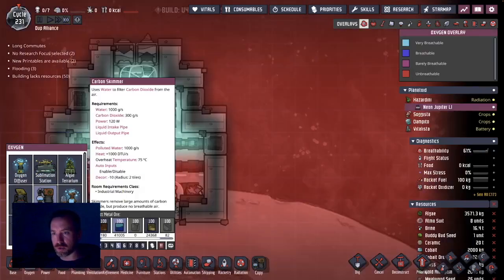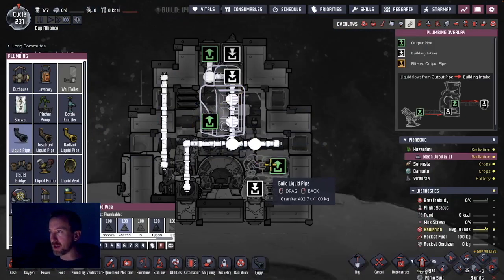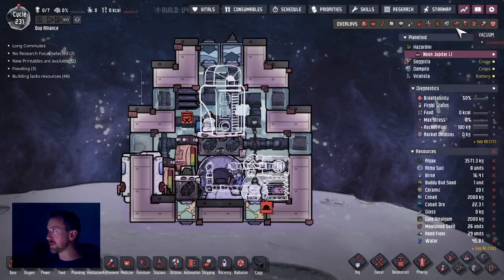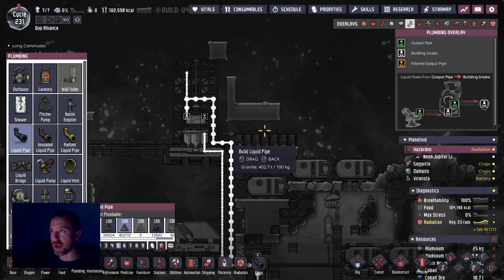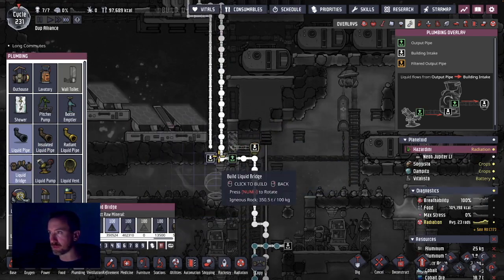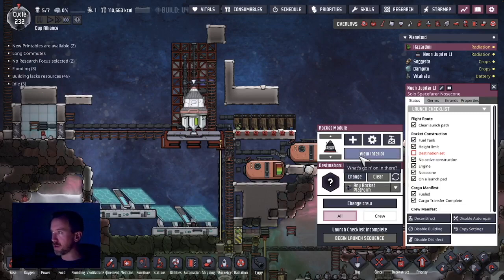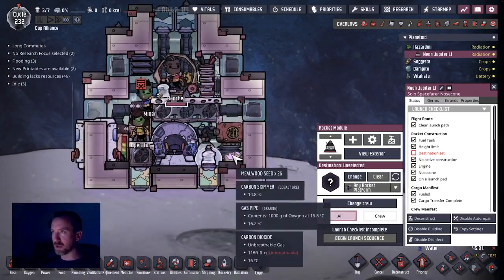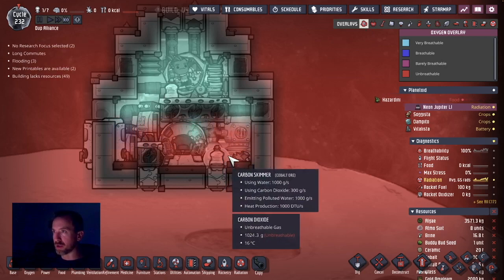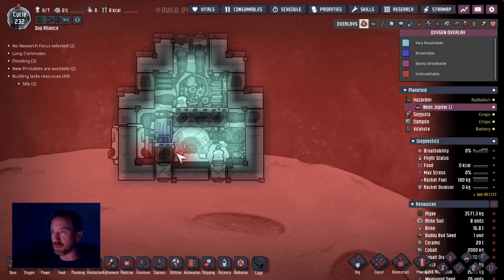Just before I get this rocket on its way, I want to deal with the carbon dioxide that's built up in here. Building a carbon skimmer — I'm going to put all the brine inside here with water, rerouted to go in, and polluted water to exit. This polluted water won't have any food poisoning so I can put it inside the base — I'll just drain it. This is a tiny rocket so I'm going to remove the carbon skimmer after, but the larger rocket I'll actually keep going there forever.